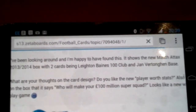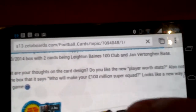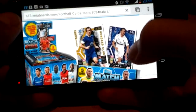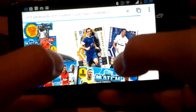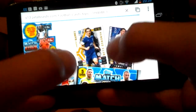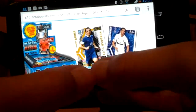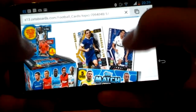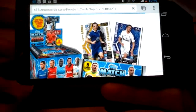What are your thoughts on the card design? Do you like the new player worth stats? Also, notice on the box it says 'who will make your 100 billion super squad' — looks like a new way to play the game. So here is Bane's 100 Club — he's a gold one. Someone's commented saying hopefully they won't all be different versions, like there's going to be a silver 100 Club and stuff.